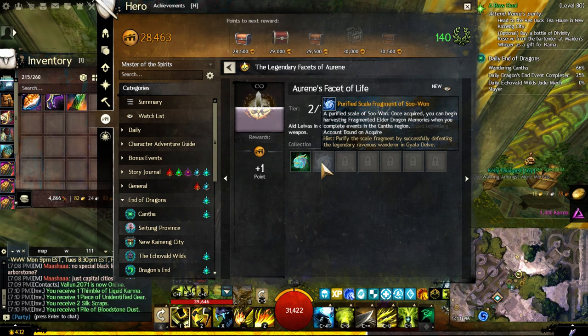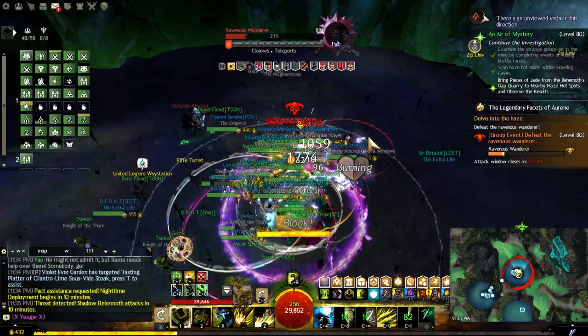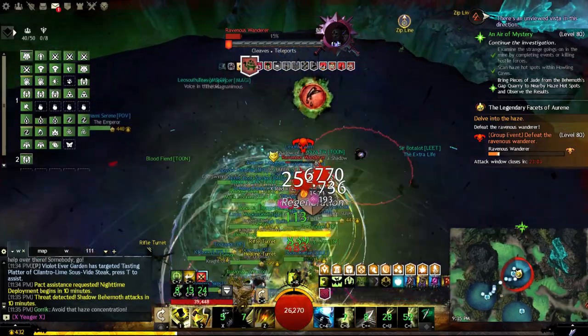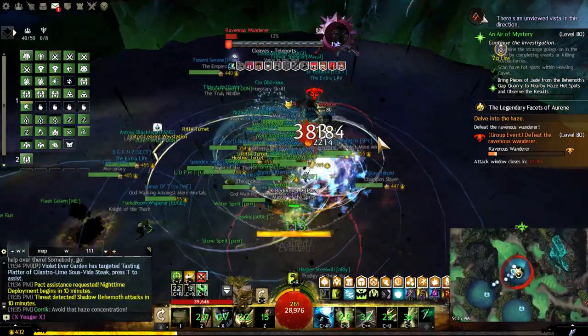For this step you need to go to Gala Delf, which is the new map that came with the release. You can teleport to friends there or finish the story — but you only need to start the story to get there. Go to the new map and do the meta event.